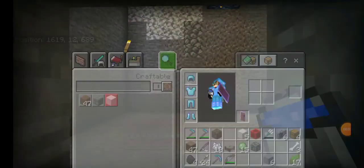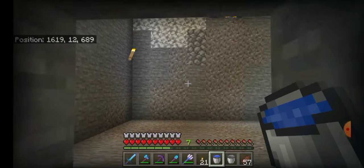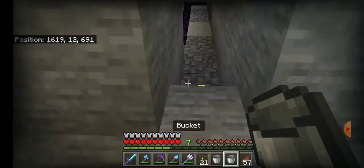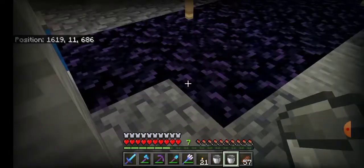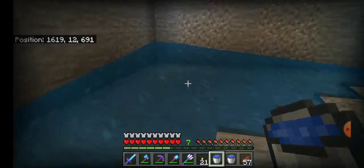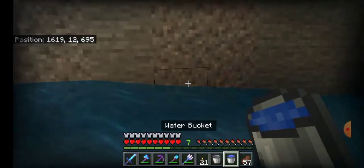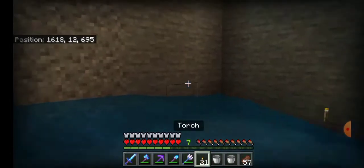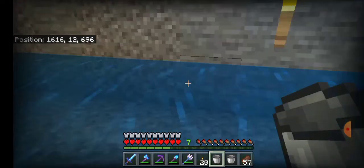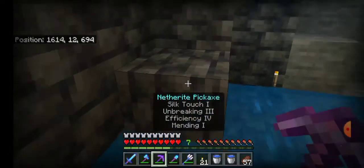We're back. I have brought a lot more stuff needed to build this design of the farm including kelp — it doesn't look like we're gonna use it but we actually are. I'm mainly gonna be grabbing some water sources so we can place them. I want to place these in a way so that when the skeletons fall they get pushed into one singular direction.